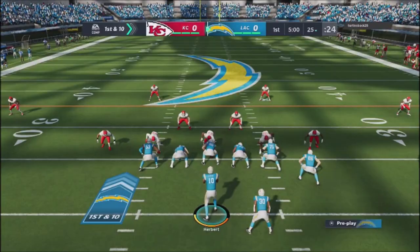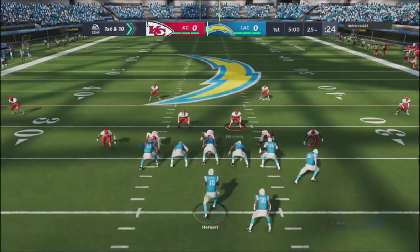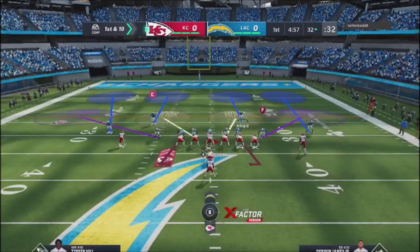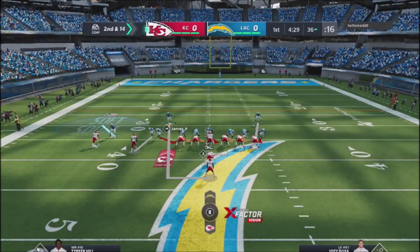We start off getting the ball right away, and immediately my quarterback overthrows the ball. This is the weirdest thing — I've thrown this pass maybe a couple hundred times in practice mode and game modes, and he just completely whiffed it. It just floated in the air and ended up giving an interception on the first play of the game. That's not a good way to start, especially playing against a high-powered offense like the Kansas City Chiefs.